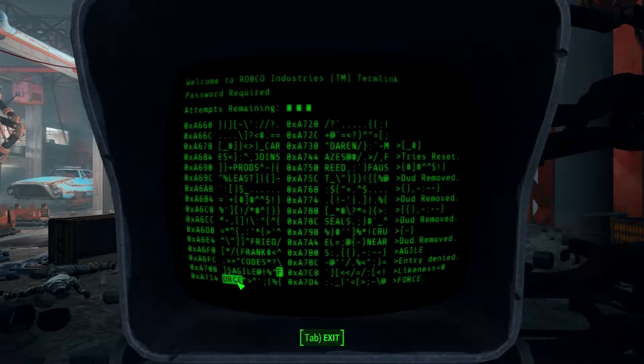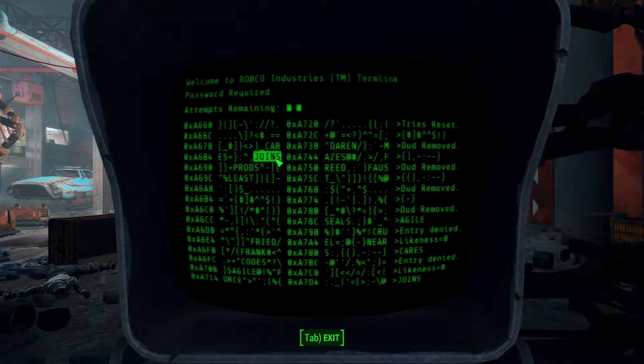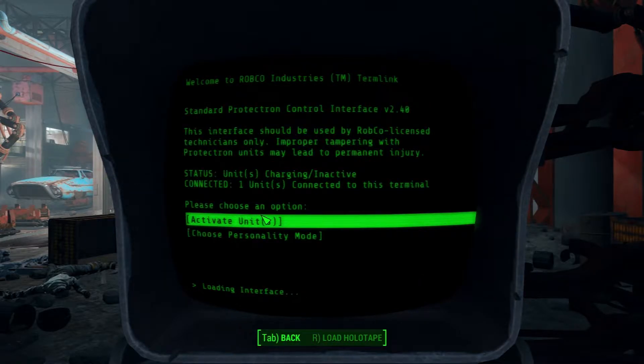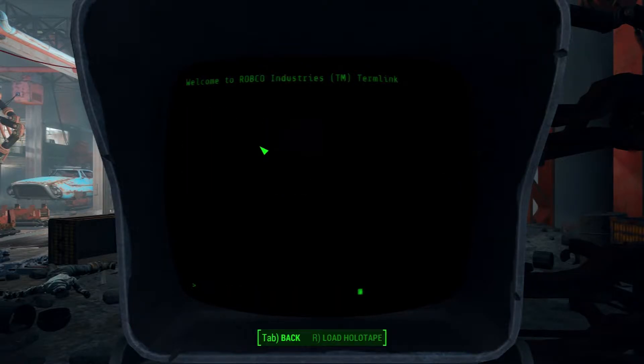Ends in E - so nothing that ends in E. I tried 'agile' - nope. So it's not 'cars' or 'agile.' Can't be 'joints,' can't be 'prods.' L-E-A-S-T. 'Cares.' Hmm. Give me force - nah, there's too many options. Or I could just set personality mode to law enforcement and activate the unit.